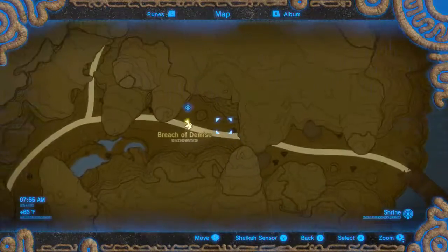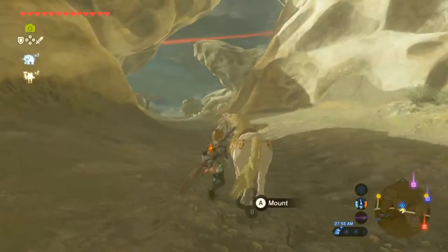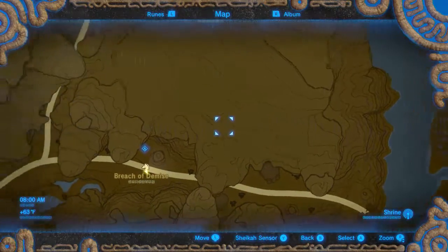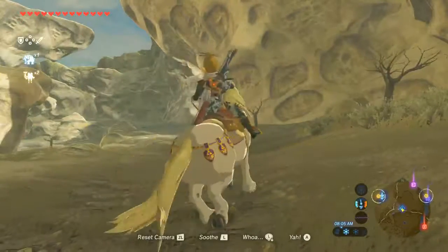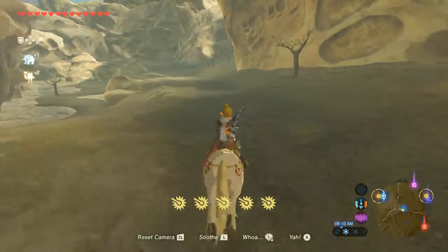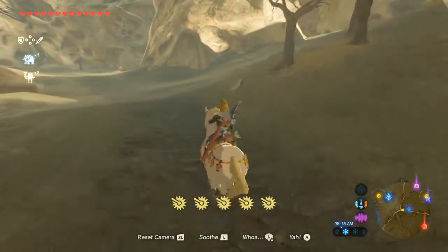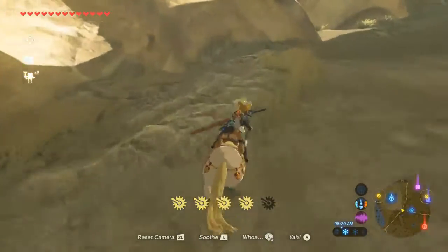This is a Breach of Demise — how about that? I don't think I want to go further down there. I see that skull on the map — that's a mob camp. I'm not going further down that way. There could be good loot, but I'm really not concerned about that right now. I will just keep on going along.